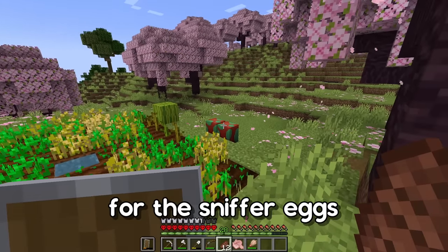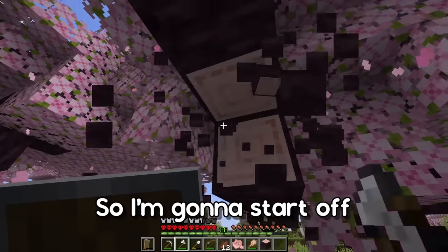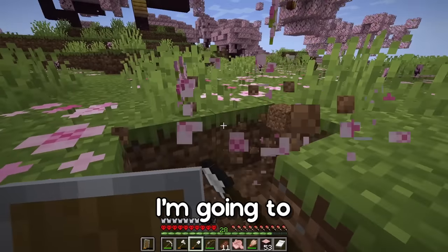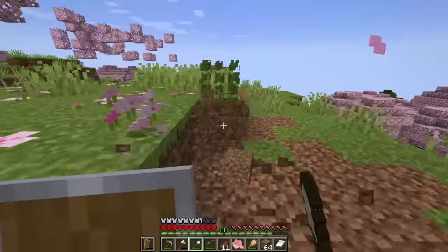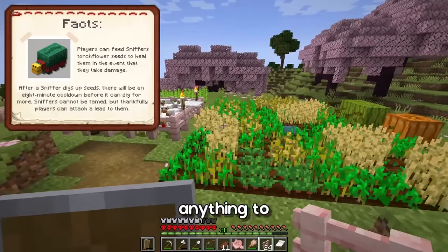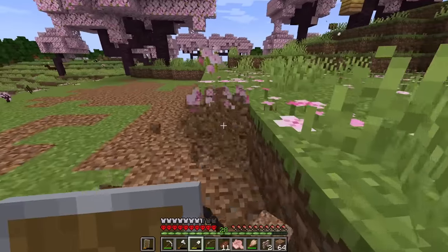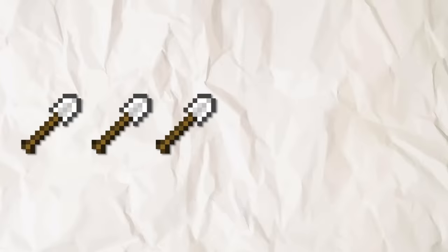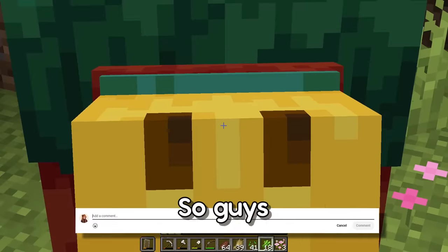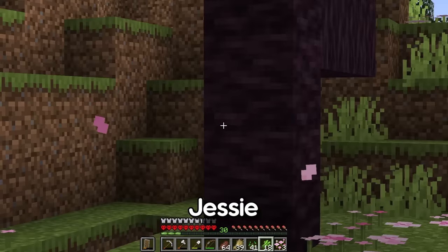While we're waiting for the sniffer eggs to hatch, it's time to build a proper starter house. I'm gonna start by chopping down some of the cherry trees in the way and then shave down a few layers of dirt. The sniffers have hatched — oh my god they are so adorable! I'm gonna put them in a small temporary enclosure. I've gone through at least six shovels but here is the result. The sniffer has grown up so he's pretty big now. I'd like you guys to find a name for both sniffers. As for the allays, I'm gonna name one Jesse and the other Walter.